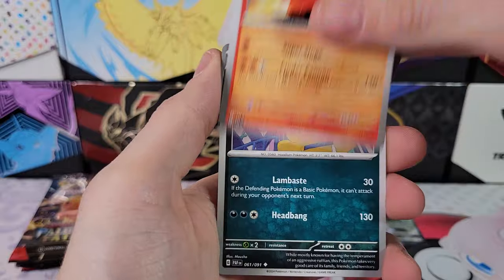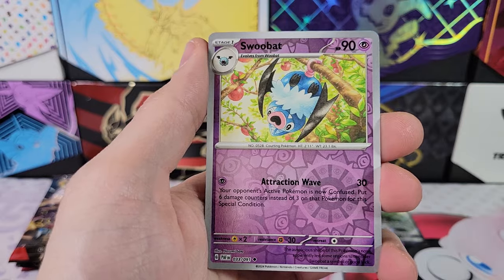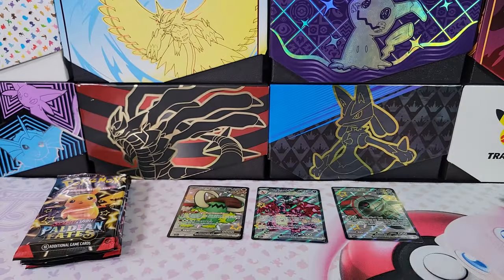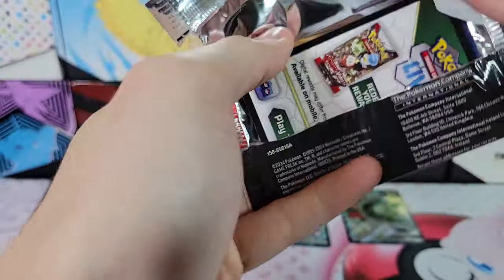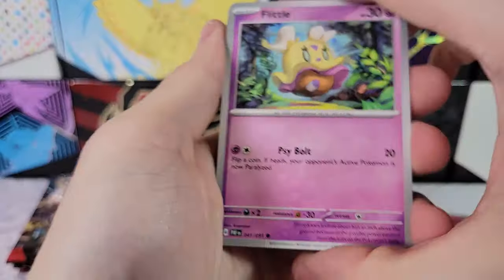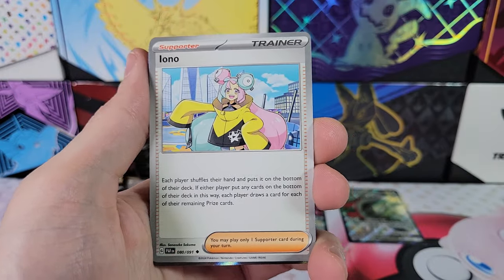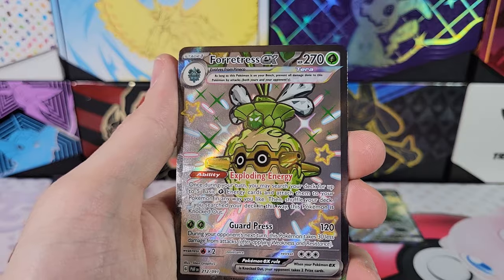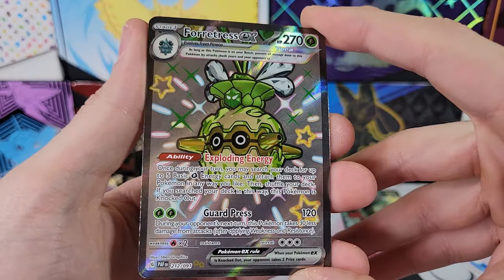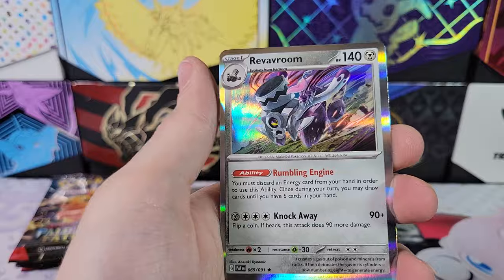Rare Candy, Frigibax, Nummel, Camerupt, Swoobat, Mabostiff in reverse, Swoobat reverse, Zatu. Flittle, Pikachu, Grievard, Atticus, Mousehold, Iono. Ooh, a Full Art Fortress EX — Shiny Full Art, very cool. Put that over by the Great Tusk. Then we have Tandemouse and Revivroom.